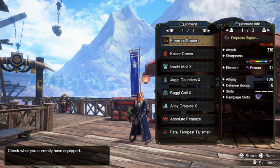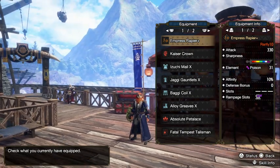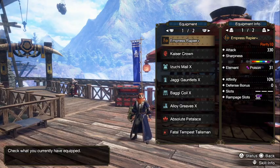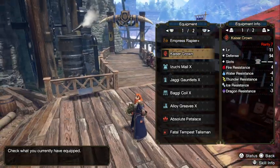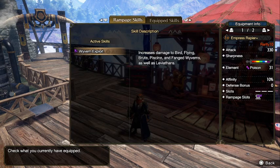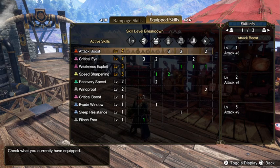For the weapon, I know I upgraded this already, but I was using the Rathian Sword and Shield. With this build you can get quite a lot of good skills — you get a lot of offensive boost.